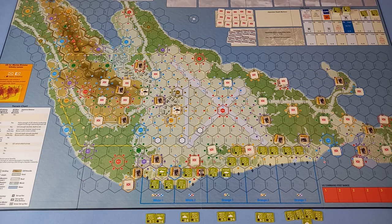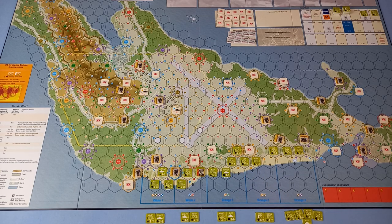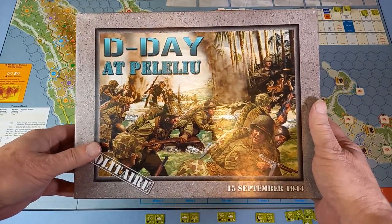Just before I go — as noted in the video, these units shouldn't have moved because that was an infiltration move — moving from adjacent to an enemy position to another one. So I'll just move that back. Hope that's put that right. So this has been part one of a playthrough of D-Day at Peleliu, designed by John Butterfield and published by Decision Games.